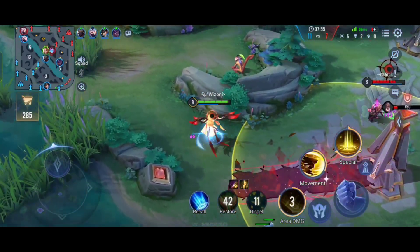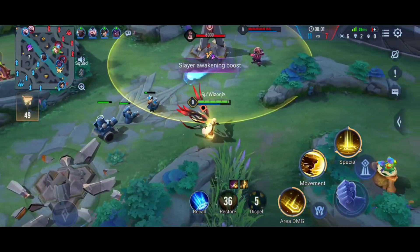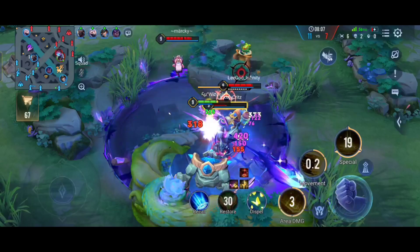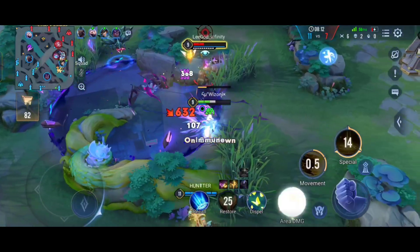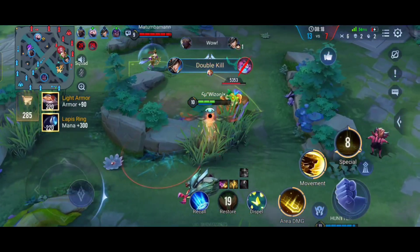We should be able to get this tower now — Zip won't be able to defend. Okay, nice. The sage buff is here. We are fighting really hard — okay, he got the buff and both the kills.